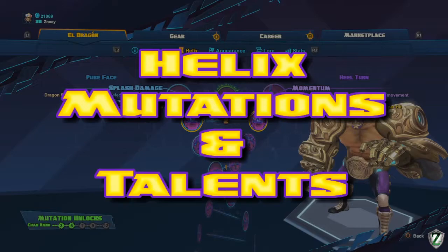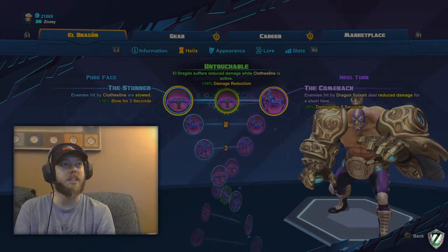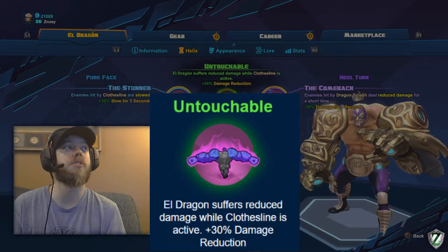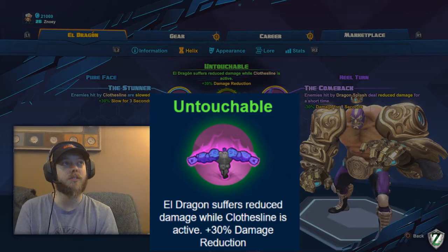Eldragon's Helix makes him a pretty powerful initiator. For the first talent, I always take the Stunner — enemies hit by Clothesline are slowed 30% for 30 seconds. This makes it really easy to start a fight because with that slow, you'll already be doing more damage than they put out. The other two options aren't remotely useful. The 30% damage reduction could be argued useful, but Eldragon is just too weak for that to make much of a difference — you're taking too much damage anyway.